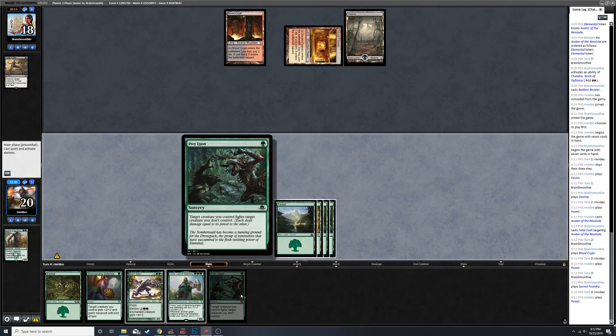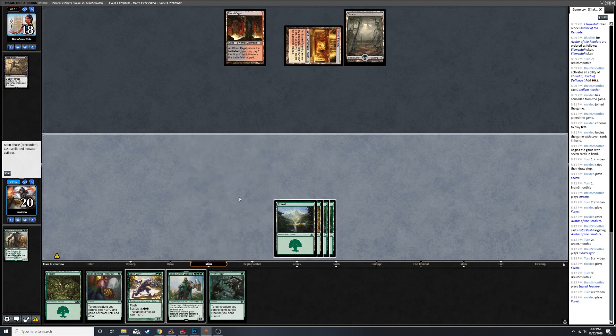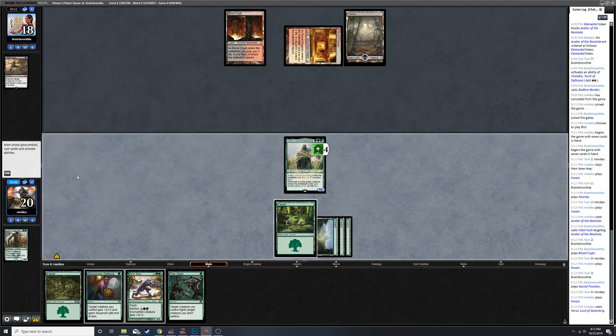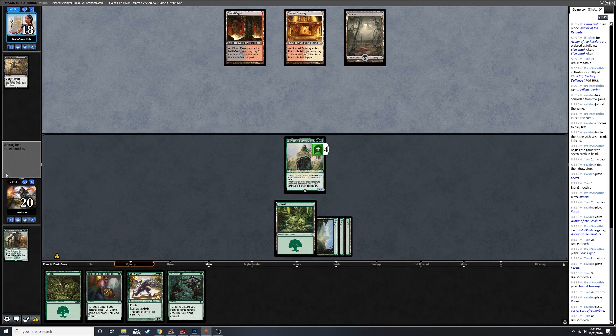I totally forgot I had Prey Upon in this deck. Probably could have taken a couple of those out, but then again the ability to cleanly kill a Pyromancer is probably good. So I'm gonna play Yorvo here just because I have Blossoming Defense up to protect it - it'll at least get one removal spell out of my opponent's hand.